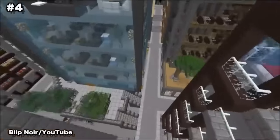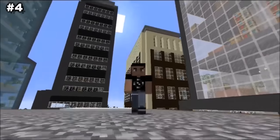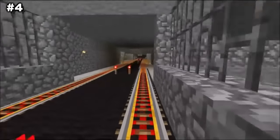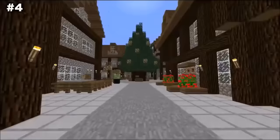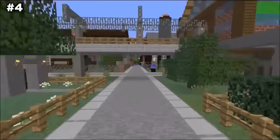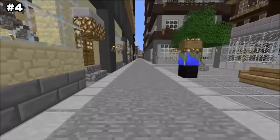Number 4: City of New Whistle. Much like Greenfield, this has got to be one of the most breathtaking builds you'll ever see in Minecraft. The City of New Whistle is a huge map containing a densely built modern day city with fully furnished interiors, named streets, and a navigation system, as well as 6 other unique towns and cities across the map — amounting to over 500 fully furnished buildings, all built by one man known as BlipNoir over the course of 7 years, starting back in August 2010. If you have Minecraft, this is a must-download.